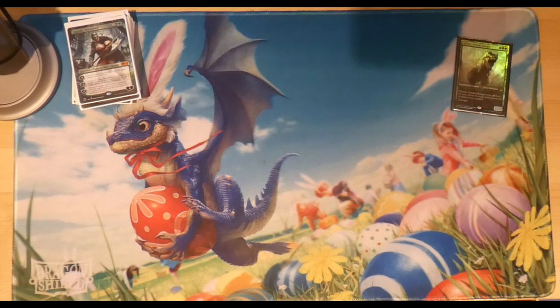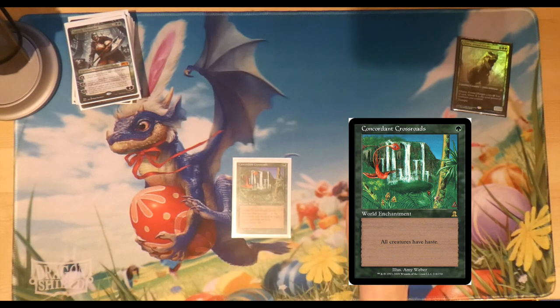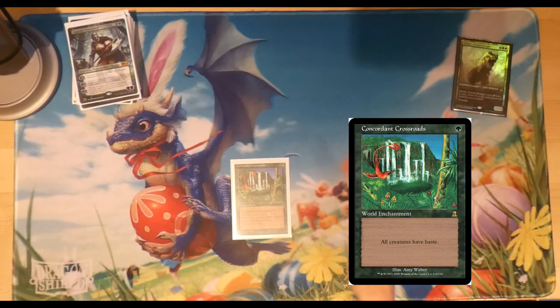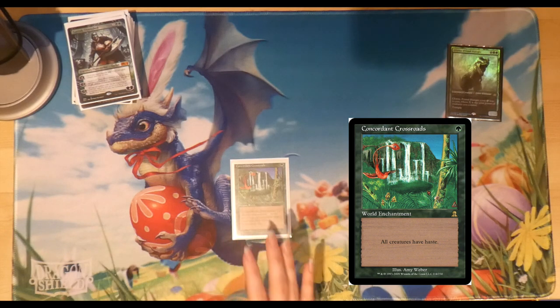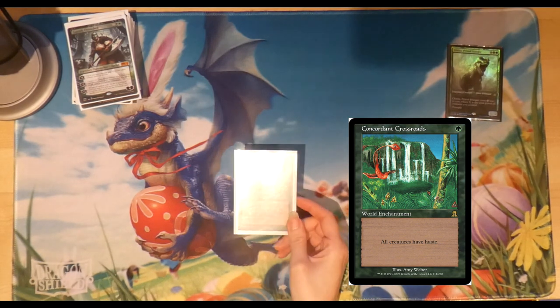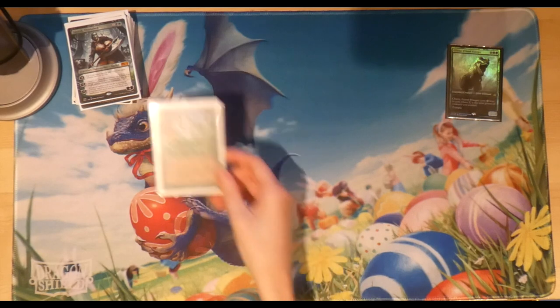Moving on to win conditions. First up, Concordant Crossroads — I want to tell a story about this card. When I first started playing I couldn't understand why my boyfriend kept saying it was good, because giving opponents haste made no sense to me. But then I kept getting into scenarios where I could have won much faster if I had given my creatures haste, especially giving Galta haste to immediately deal 12 damage. I put it back in and haven't looked back — there hasn't been a time opponents benefited from haste more than me.